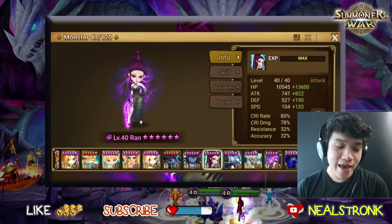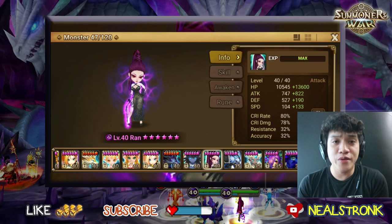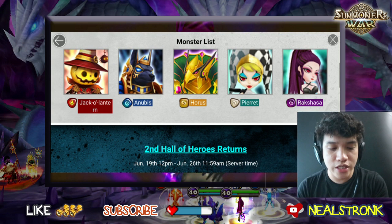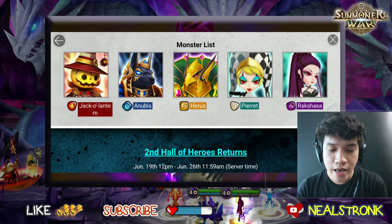What's up guys, Neil Strong here. I'm back with another video about Summoner's War, and today we're gonna be featuring how good Ran is — she is the dark Rakshasa. She was actually one of the choices on the Hall of Heroes Returns event. The other choices were the fire Jackal Lantern, the water Anibis, the wind Horros, the light Prairie, and of course the dark Rakshasa, which is a really good unit.